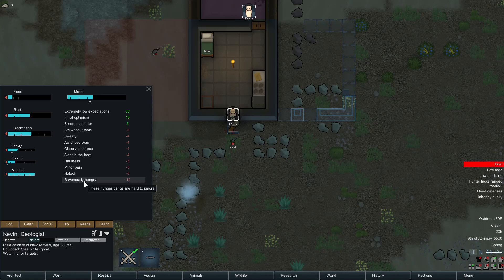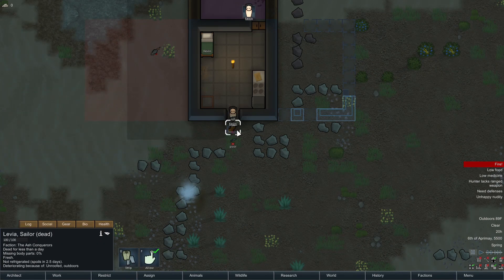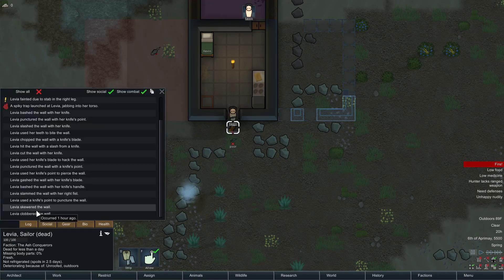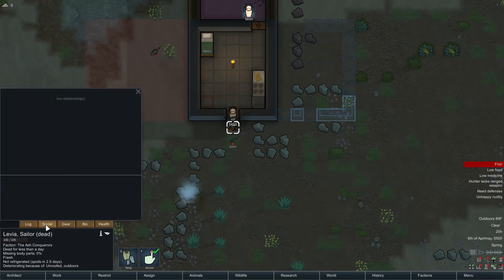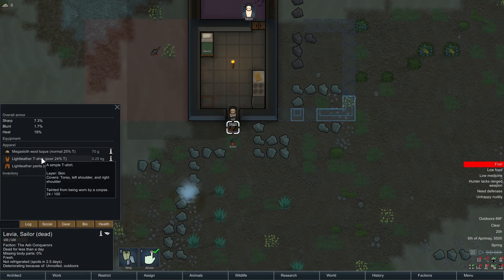He's super hungry. Observed corpse — I think the act of murder is probably a little more disturbing than the dead body on the ground. Let me see this log. Lots of skewering and clobbering the wall, then the spike trap launched at Levia, jabbing her in the torso. She fainted due to the stab in the right leg, then Kevin smashed Levia with his right fist — he had a knife, why would he do that? Then slashed her in the head. Social gear — hey, we have clothes now, that's great.